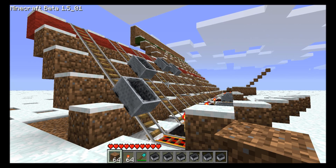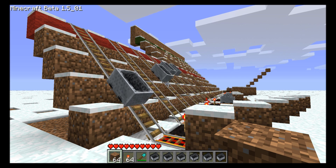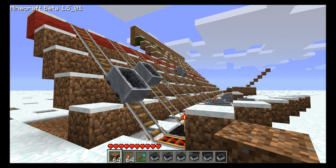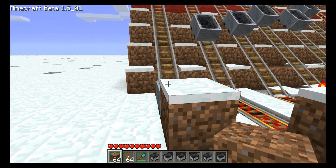Hey kids, TaviRider here with more mine cart science. My previous science video was all about mine carts and powered rails on flat ground. This time we'll be seeing how they do going up hills. There's a lot of science to see, so let's get started.